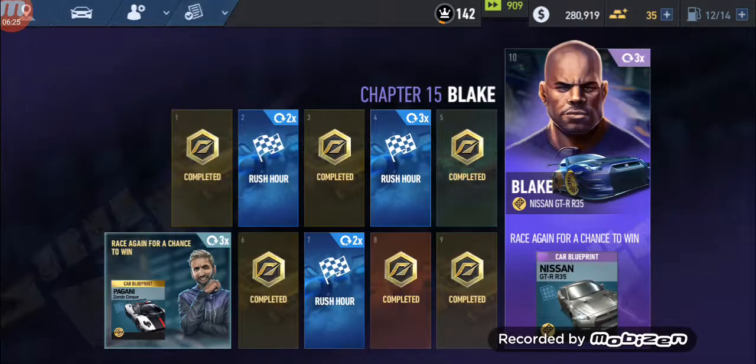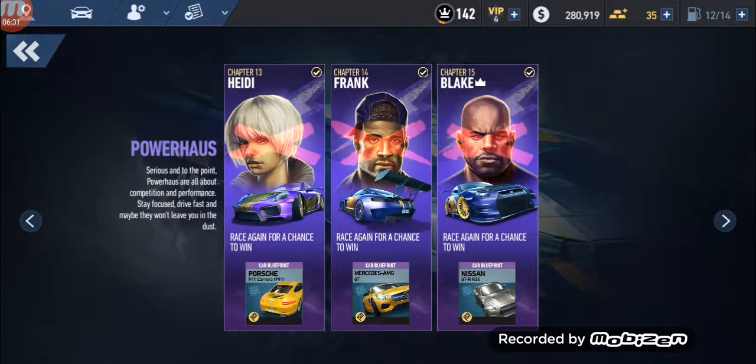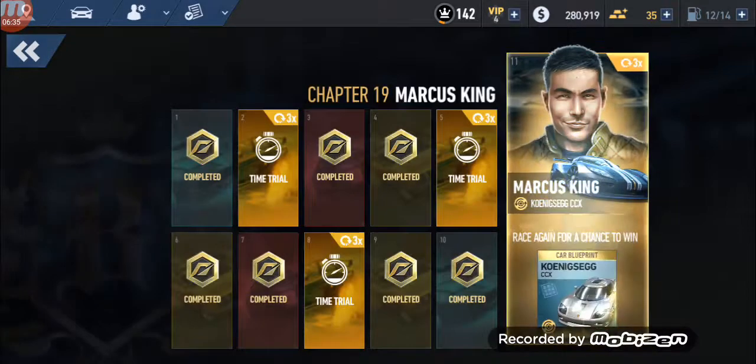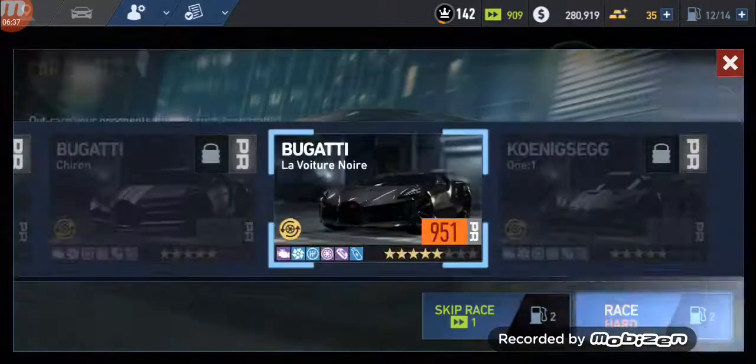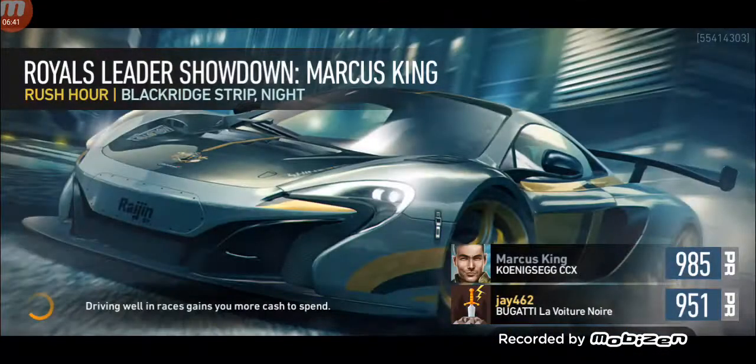I have 35 gold, so let's try an extreme race — and by extreme I mean extreme. This is currently the hardest race in the game and I've only beaten it once, that's how hard it is. Check out this guy's PR count: 985. I'm at 951. There is no way I'm catching up.